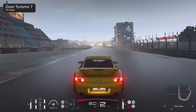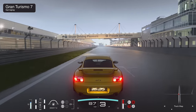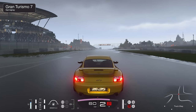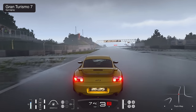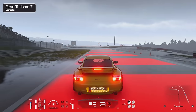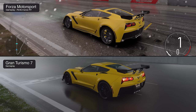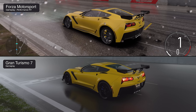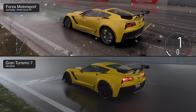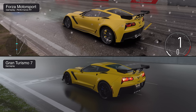In comparison, Gran Turismo takes a very different, less flashy approach — no lens effects, the track is not a mirror, and particles from other vehicles are somewhat restrained. It looks a lot less intense than Forza in motion. However, I'd argue it's also more realistic with its representation of water on a tarmac surface — extremely realistic and impressive to behold.